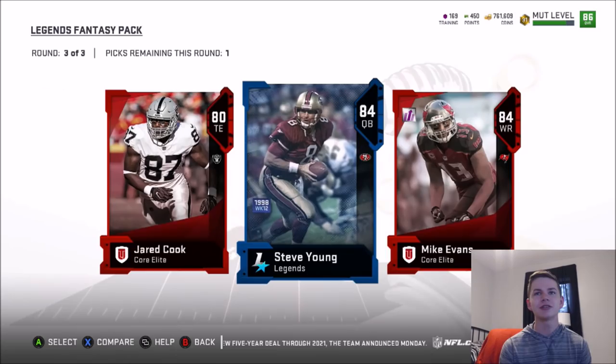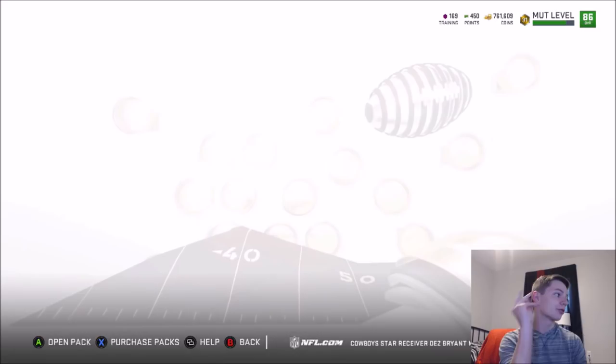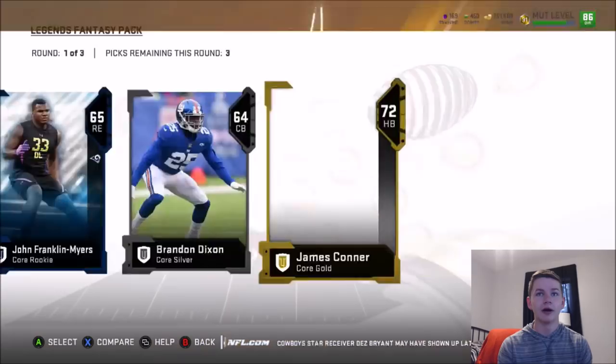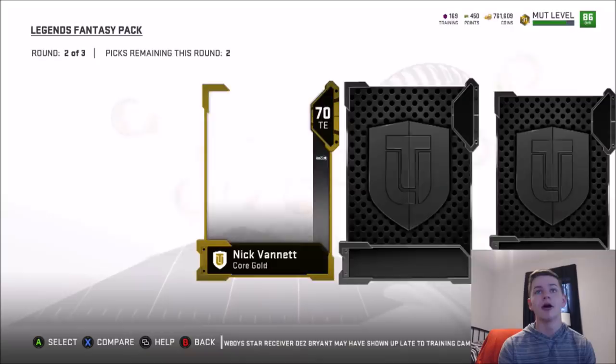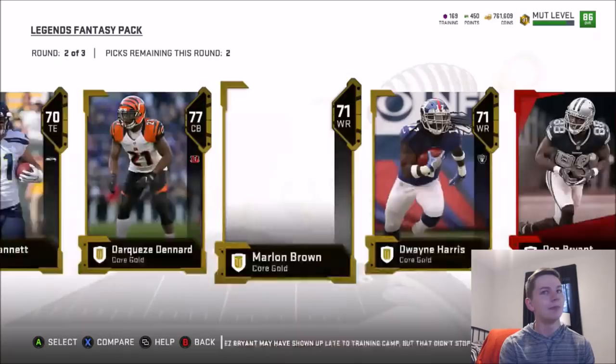Because of the Legend Fantasy Packs, Steve Young's going to go down in price. We have three more Legend Fantasy Packs remaining. Make sure you guys smash the like button. We pull two golds in round number one — I'll take both of them plus the rookie card. Round number two — I want an elite, give me an elite. We get an elite: 81 Dez Bryant — the best wide receiver in the NFL. That's why he's not on a team. Round number three we get 84 Janoris Jenkins and I don't know how much that quick sell is for.